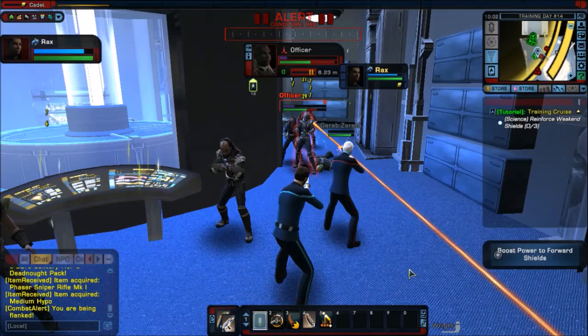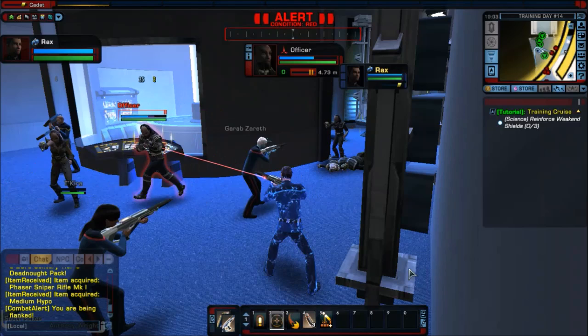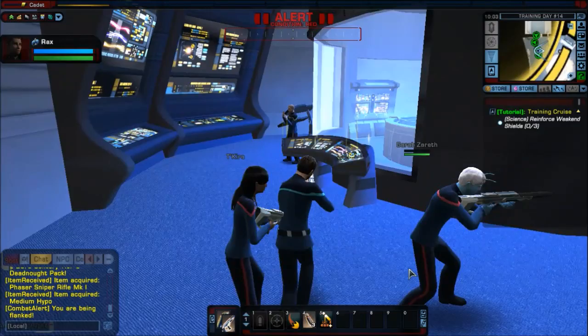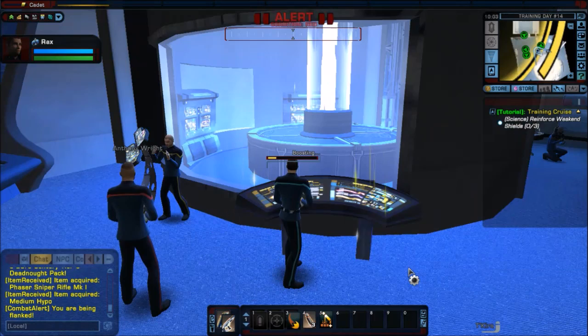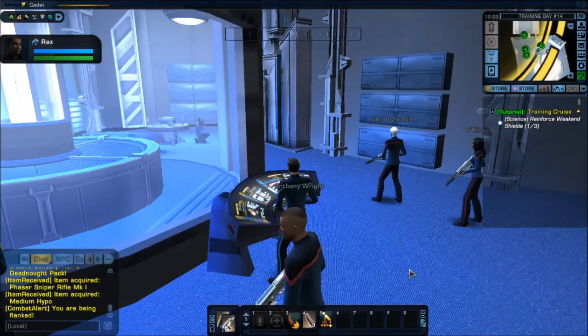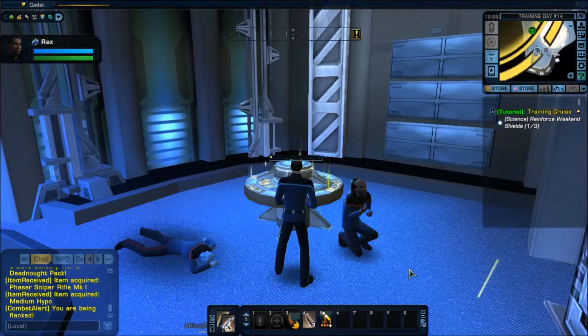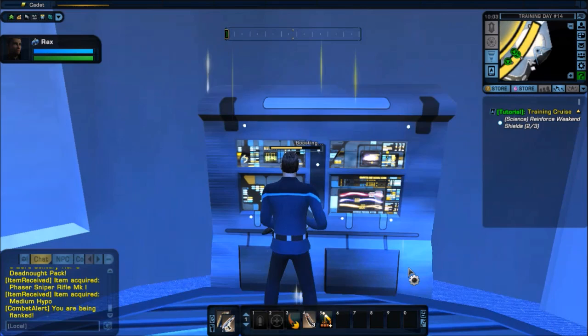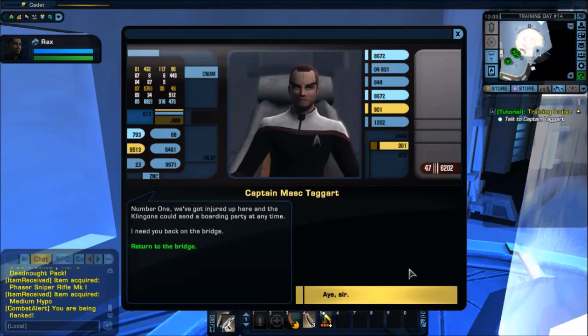At least they didn't come up with the three worst names possible. It's Mareb — mispronunciation. We have a Klingon crew member — he must not have it easy. Let's boost the forward shields, and finally boost the aft shields. Number One, we've got injured up here and the Klingons could send a boarding party at any time. I need you back on the bridge. Aye, sir. Go see to the bridge — we will secure this area.